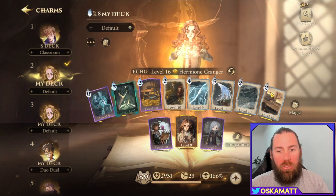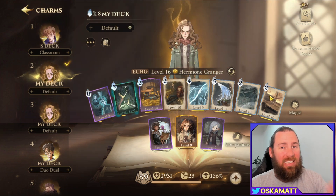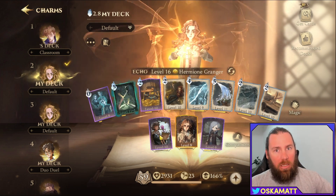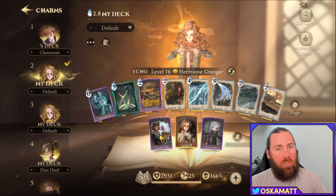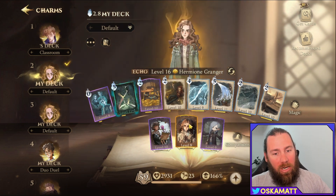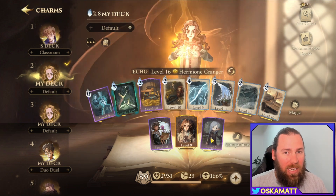The broomstick only costs two MP, so you should be able to regen it back quickly enough to use it when needed. For companions, we start with Lottie to get quick MP straight off the bat — put her in the corner so she lasts as long as possible. We take Hermione for an extra spike of damage, and then Ivy just to take out a side spider if you really need it down the track.